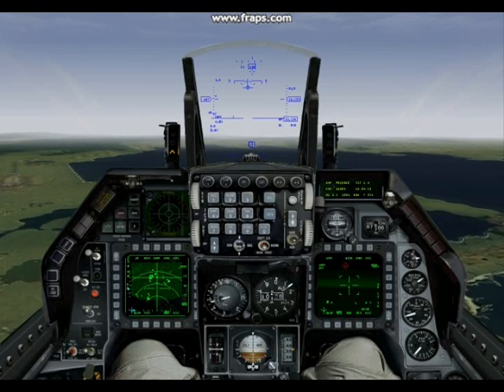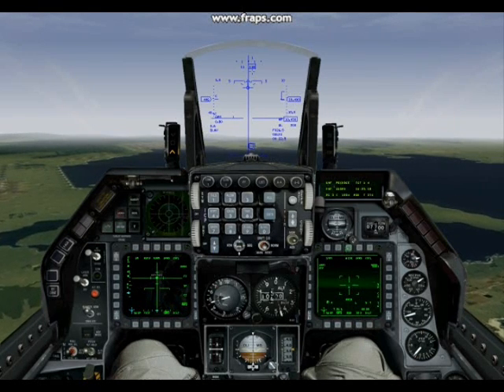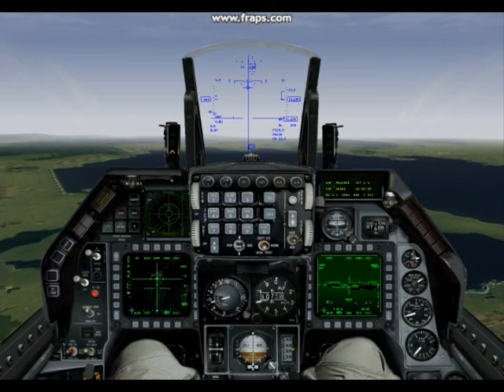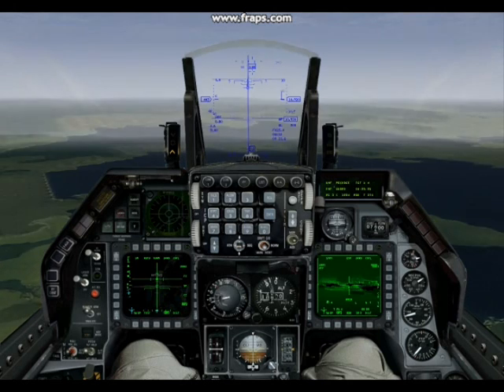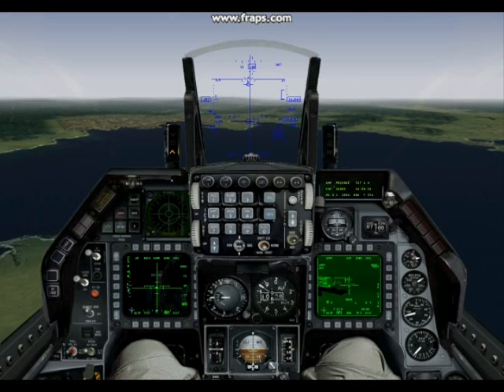Hit zero on your keypad once for the initial designation of the target. Then click on the center button at the top of your MFD to zoom in. Now use the arrow keys to move your targeting cross over your intended target.